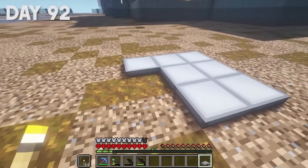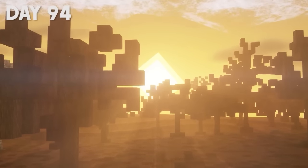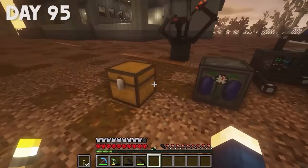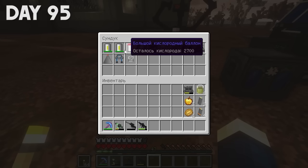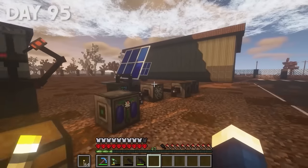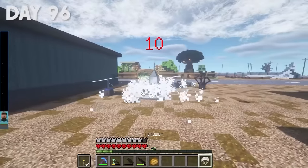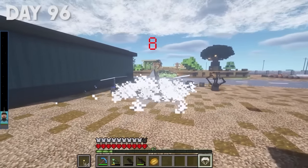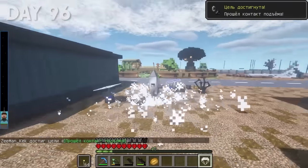From day 91 to day 94, I was busy crafting a huge amount of items and blocks needed for my flight. Everything seems to be ready — I prepared all the components to craft a rocket, large oxygen tanks, and everything I need in order not to die in space. On day 96, I finally got the rocket up and was ready to launch. The countdown is starting: 9, 8, 7, 6, 5 — let's fly!